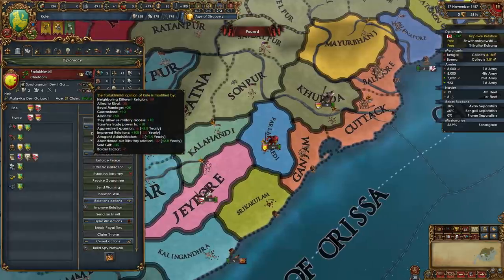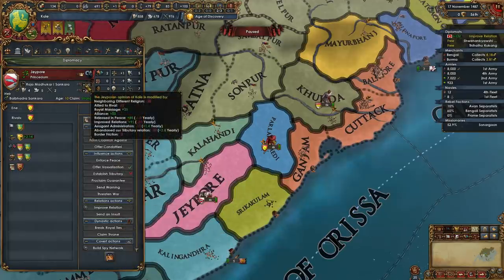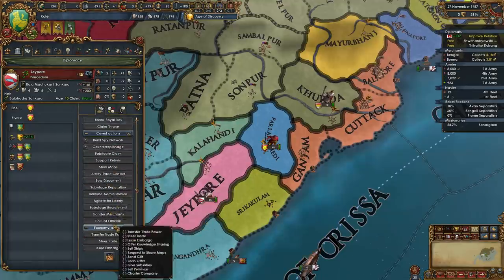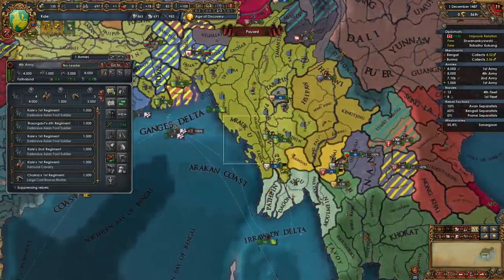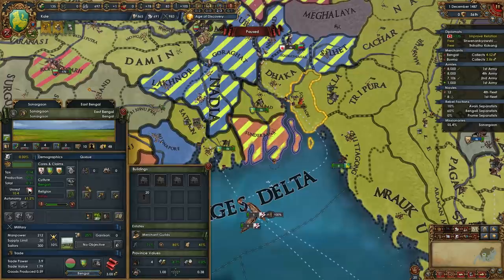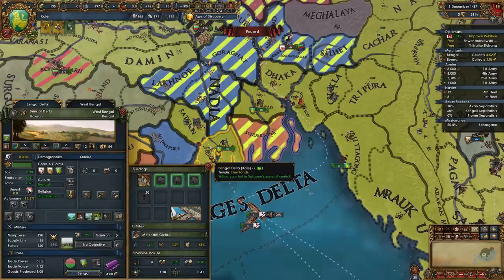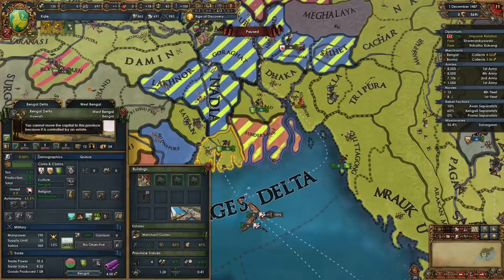Who else can we establish tributaries on? I think that was the only other person. So we've got Sadia back, we've got Ava — that's another effective 50 manpower per month, and in two months we get 600 from that, which is pretty good. I need to remember to actually change it to manpower though. And now with Pegu we can apparently turn Embargo Rivals back on again. This guy is too far away — I can't actually get him as a subject — but this guy I think we can. We already have the royal marriage — send a gift is 25. The Bengali separatists in Sanargoan will go away as soon as the conversion is complete, which is going to be done pretty soon. We have no unrest here, not running an edict there.